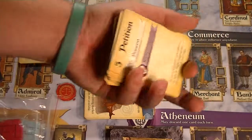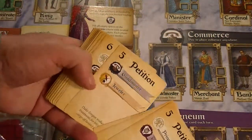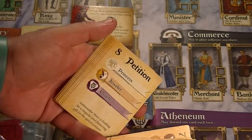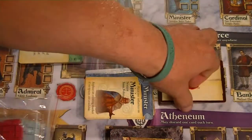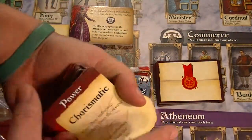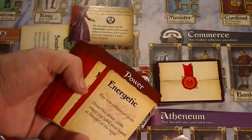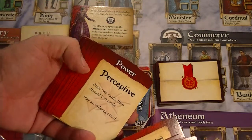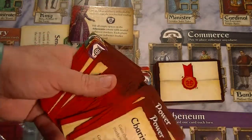But right now, we're just looking to see what's in the game. It looks like these are petition cards. And then finally, this last deck looks like various different powers that maybe you get to utilize throughout the game.